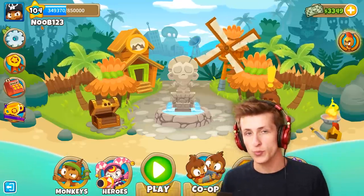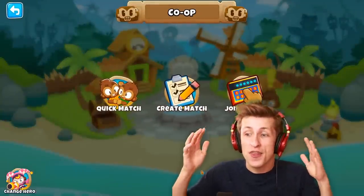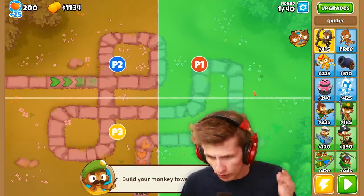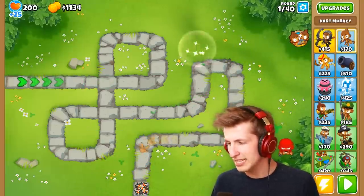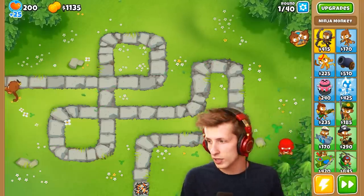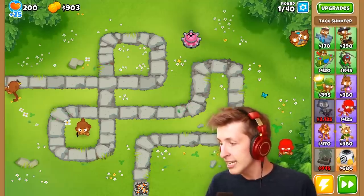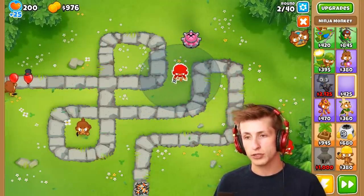Now we know what it's like to be a noob — I changed my name to noob123 and we're joining random co-op to be the biggest noob possible. First things first, we put down a dart monkey and wait. Why did this guy just put a ninja monkey over here? He just put a ninja monkey over there. What's the next thing we need to do to be the ultimate noob? We have to put a tack shooter out of range!